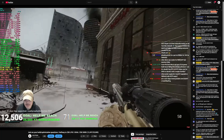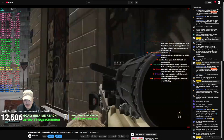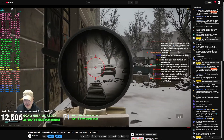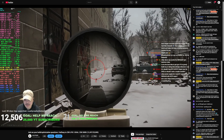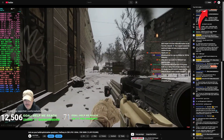Most players expected BSG to implement the latest version of DLSS4 because you can already enable it manually using Nvidia's DLSS override function in the Nvidia app — something I covered in a previous video. If you want a full breakdown, definitely go check that out with the link in the upper right-hand corner.